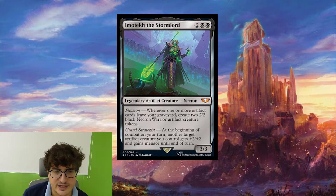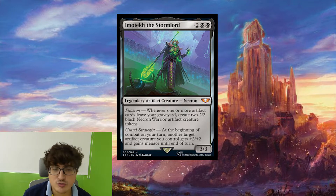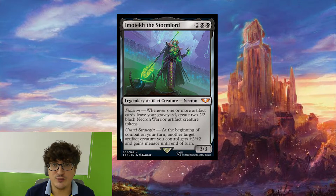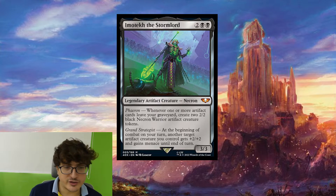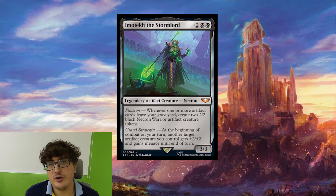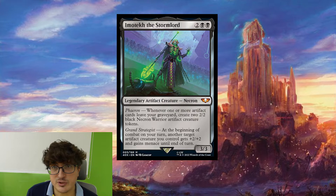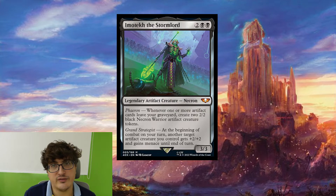Next up we have Imatek, the Stormlord. For two colorless and two black, it's a legendary artifact creature Necron, a 3-3. It has two abilities. Faron: whenever one or more artifact cards leave your graveyard, create two 2-2 black Necron Warrior artifact creature tokens. And Grand Strategist: at the beginning of combat on your turn, another target artifact creature you control gets plus-two-plus-two and gains menace until end of turn. I kind of like this one. It seems clear the Necron have a sub-theme of artifacts leaving the graveyard, which is something we've never seen before. Triggering this multiple times per turn and getting two 2-2s each time can get out of hand pretty quickly.